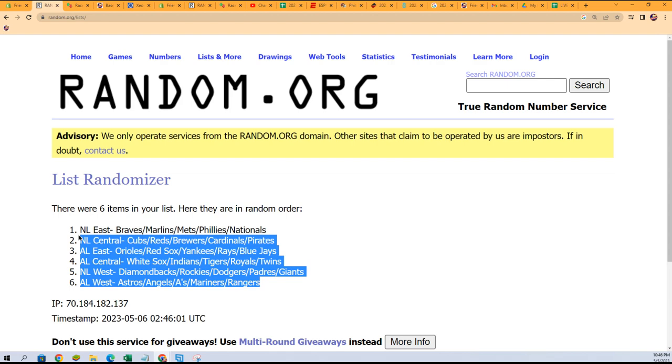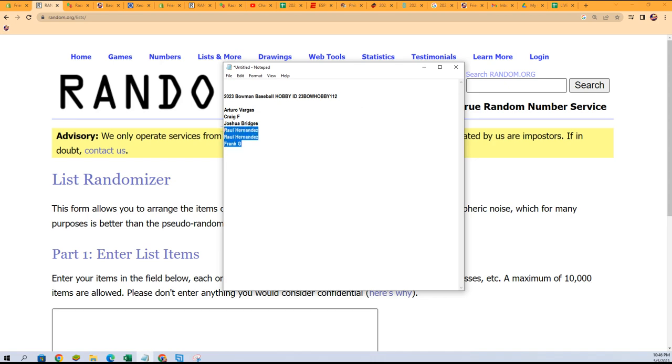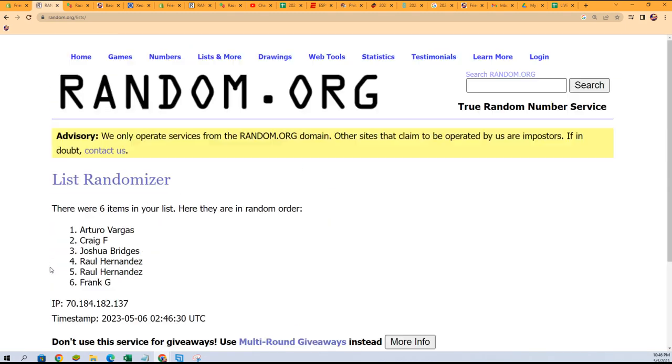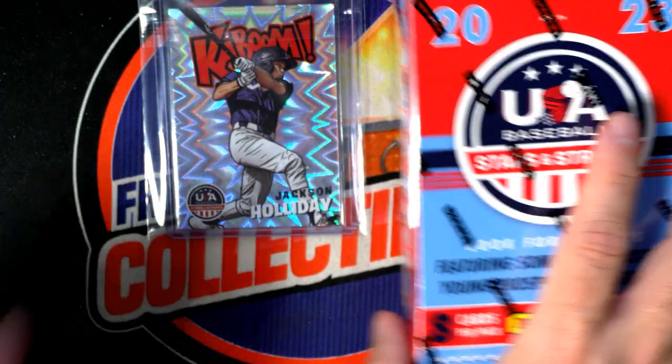American League West at the bottom, National League East at the top. Going to copy that list, paste special text. Next up we'll do the same thing with the owner names — Frank G at the bottom, Arturo at the top. Seven times through — one, two, three, four, five, six, and seven. Frank G at the bottom, Raul at the top. Results: Raul got National League East, Joshua B National League Central, Craig American League East, Arturo American League Central, Raul National League West, Frank G American League West.